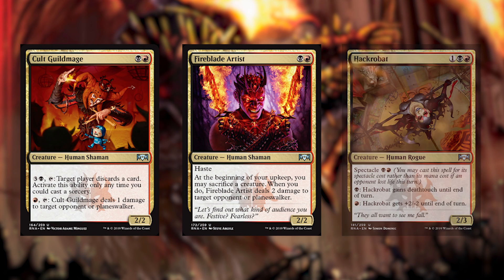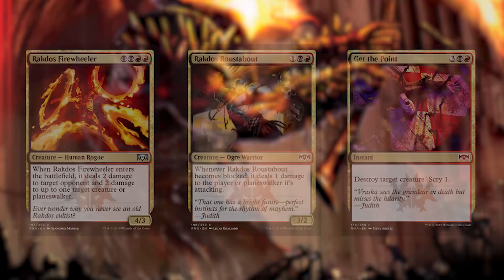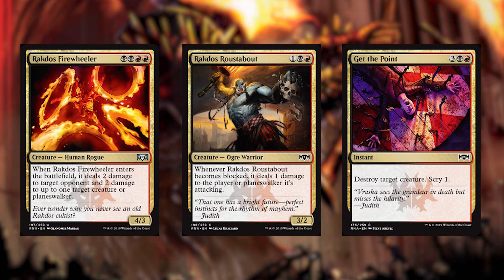Cult Guildmage, Fireblade Artist, and Acrobat are our next three cards. Cult Guildmage — that second ability means you can basically turn on Spectacle anytime you want, which is a fantastic ability to have. Fireblade Artist is very good, just because it's a 2-2 haste for two. The other ability can be good in the late game, but just getting in there and getting that Spectacle running is what it's all about. Rakdos Firewheeler, Rakdos Roustabout, and Get to the Point are our last three Rakdos cards. Rakdos Firewheeler is really, really aggressive — I love that. The Roustabout is really important because when it attacks, even if it's blocked, you still get that Spectacle trigger, which is fantastic. And Get to the Point is just killing creatures at instant speed, which is always good, and for some reason on a Rakdos card, Scry 1 — you can't complain about that.